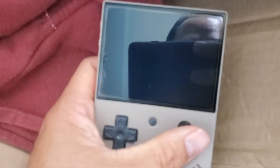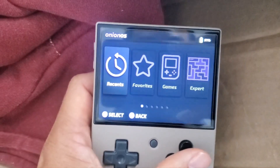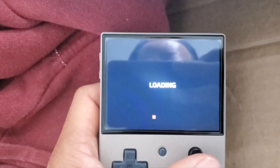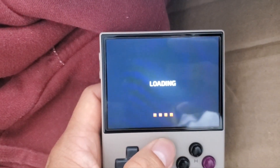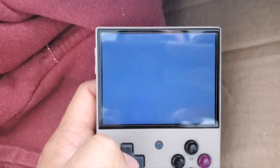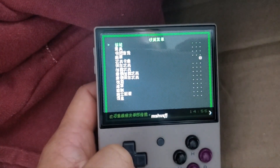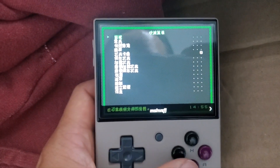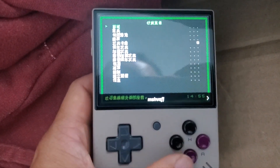One other thing: when you're in the ROM and you press the menu button, you get this weird Chinese menu — I don't know what it says, it's probably the emulator settings. I don't know if you can change it to English, but at least you're in the game switcher. If you want to quit out that way, go in there and press B.